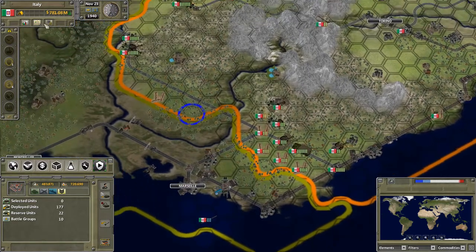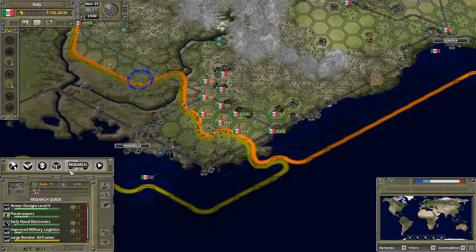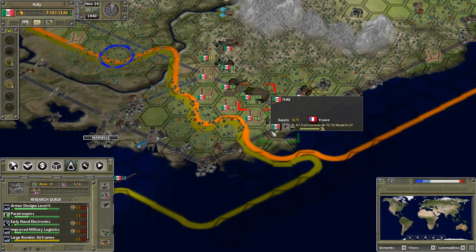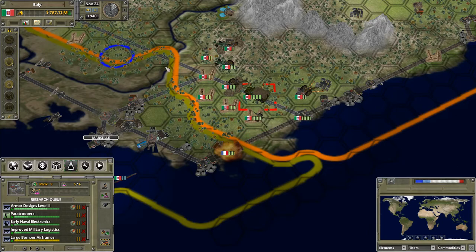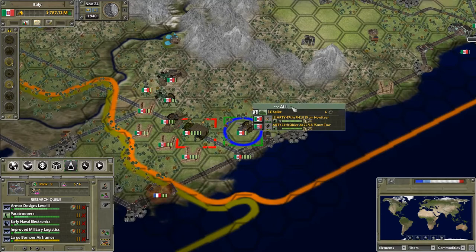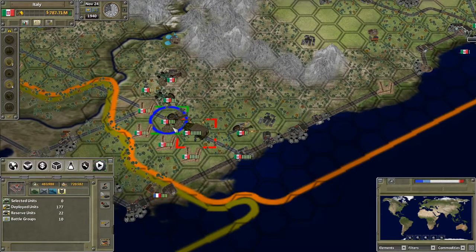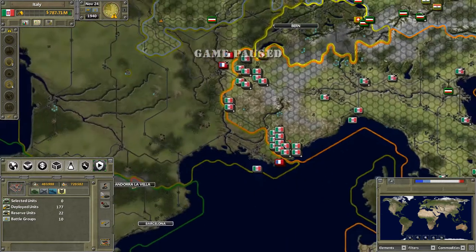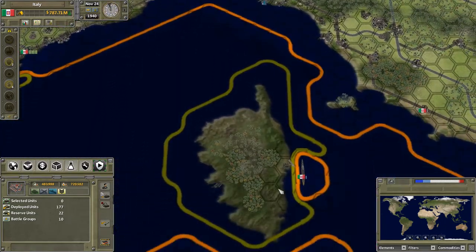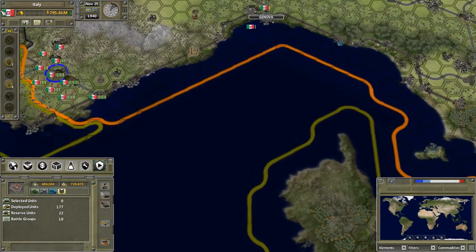Once you get missile stuff and such, you can set up an installation that will fire upon any enemy planes in the region or within reach. This front should be rather dependable at this point. I'll actually move these two artillery pieces here as well. There's plenty, and that Flak 88 is quite well there.